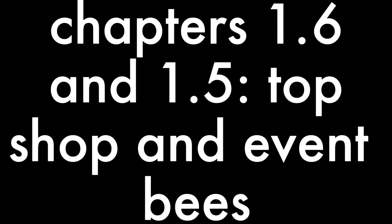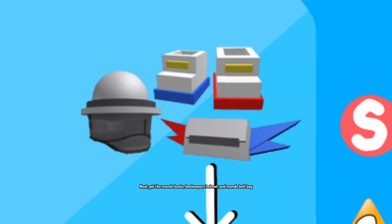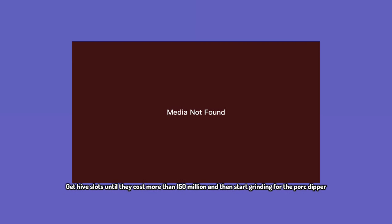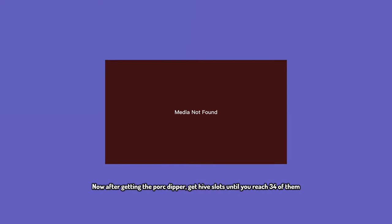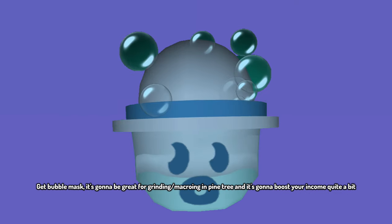Chapters 1.5 and 1.6: Top Shop and Event Bees. Make your way to the top shop and grab the glider — it's one of the best tools in this game. Next get the Mondo Boots, Beekeeper's Helmet, and Mondo Belt Bag. Skip the Golden Rake, it's not worth it. Get hive slots until they cost more than 150 million, then start grinding for the Pork Dipper. Make sure to grind in Pine Tree and use the Blue Booster whenever you can. After getting the Pork Dipper, get hive slots until you reach 34, then keep questing and grinding in Pine to buy the Pork Porto Hive. Get Bubble Mask — it's great for grinding and macroing in Pine Tree and will boost your income quite a bit.